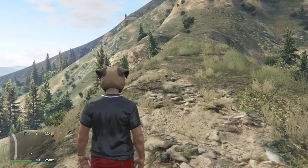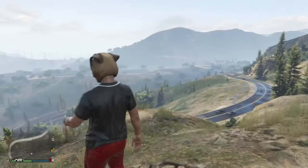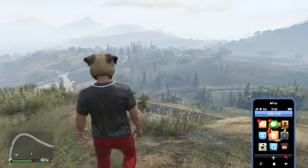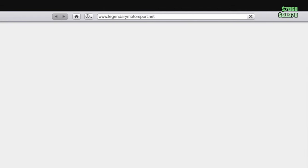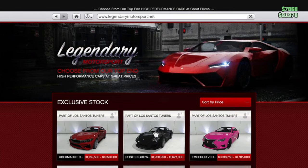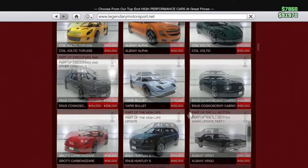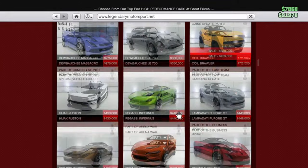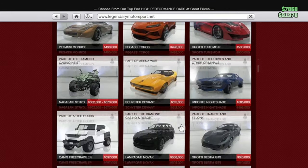Special cargo is also on sale. If you go into your CEO business, go to your computer, go to special cargo, the warehouses will be on sale as well. For vehicles, go to Legendary Motorsport — the Coil Brawler is on sale from 715K down to 429K.